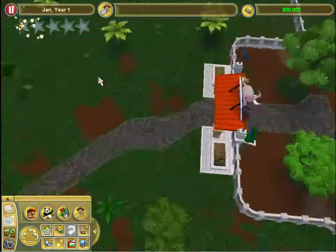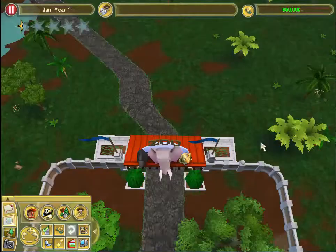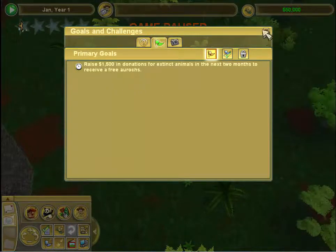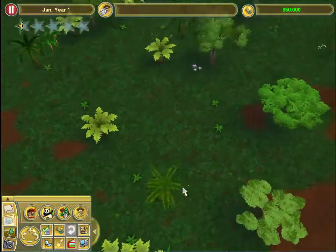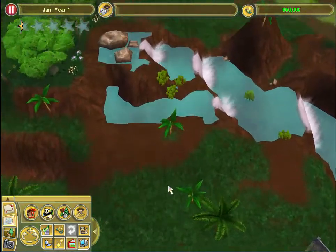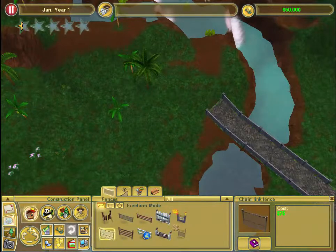Welcome to challenge mode. When you successfully complete a challenge you'll earn cash. The rock cover association - I will gain money for them over the next two months. Here's what it looks like so far.